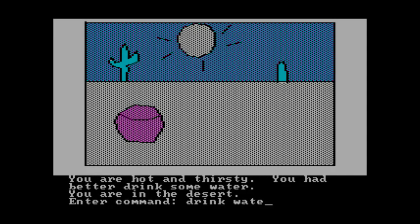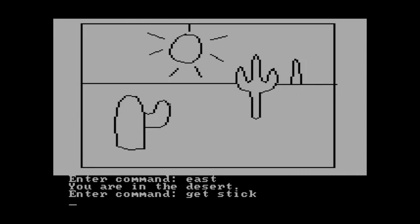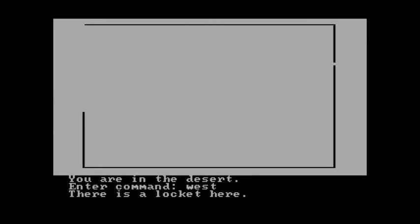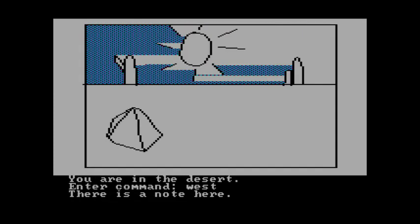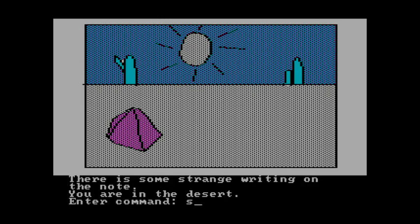Our guy's getting thirsty, so drink some water. Going east, we get a stick — this can ward off rattlesnakes if they show up, which they sometimes do and sometimes don't, it's random. Here's a locket. Going west, get the note. Let's read the note — there's some strange writing on it. Well, that's helpful. Not really, but you know.